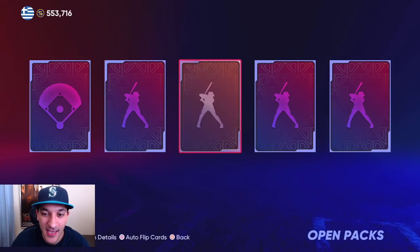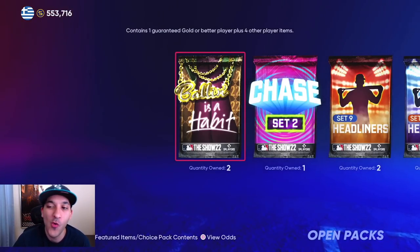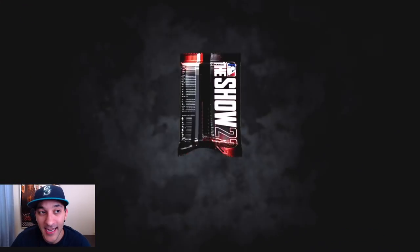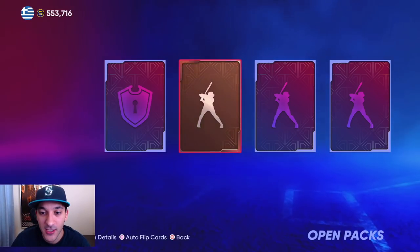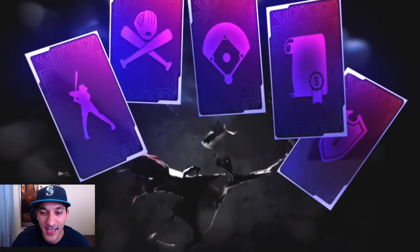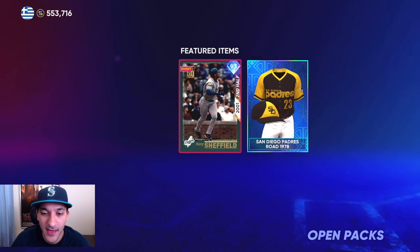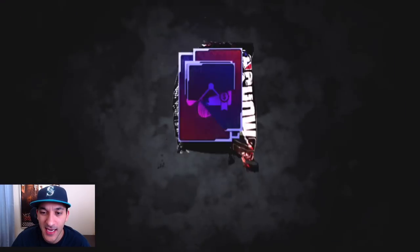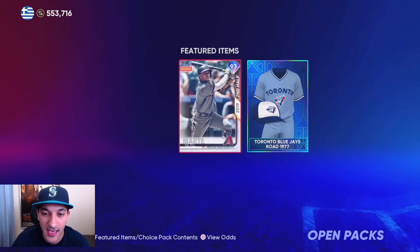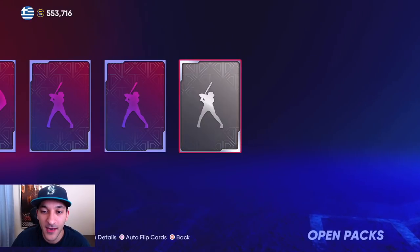Headliner Set 9 — there's a chance at Ryan Sandberg, a card I actually need. That card could be very useful for us as a second half hero card. No diamond though. Then Set 10 — we get Gary Sheffield, a card we already have. And Set 12 — I'd really like to get Ketel Marte; that would be pretty nice. But we get silvers — these packs are crazy.